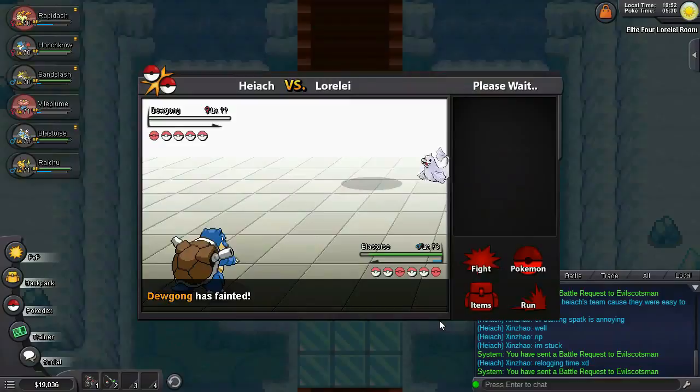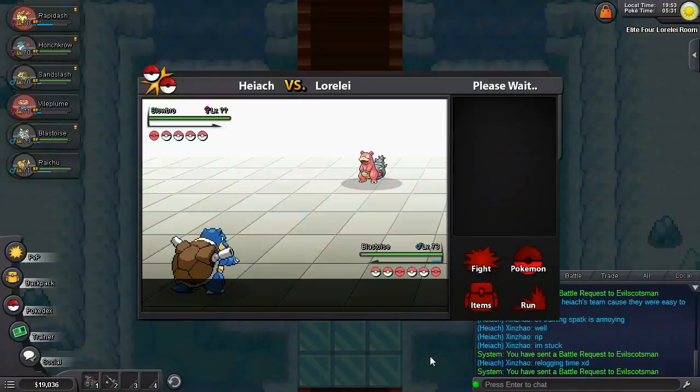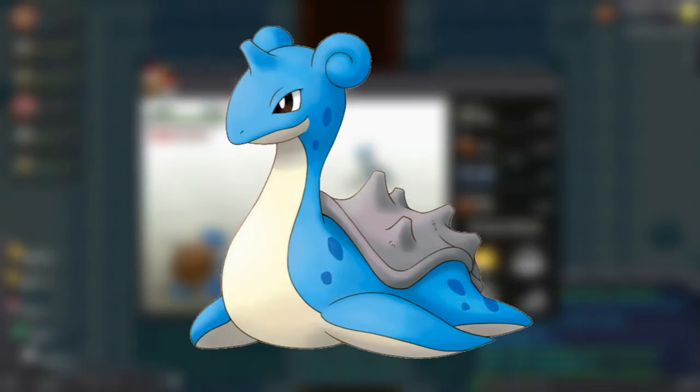Next is Slowbro, who is Water-Psychic. If you went with Gengar, his Ghost-type moves may help out here, but hopefully you can just KO him with Electricity. If for some reason your Pokemon of choice faints here, a good swap would be that Honchkrow I mentioned earlier — his Dark-type Sucker Punch would just destroy Slowbro, and it'll go first to boot. Up next is Lapras, a good old Water-Ice-type.